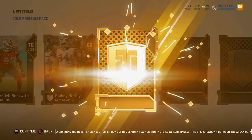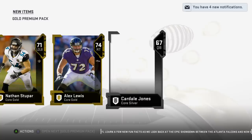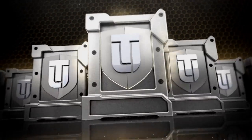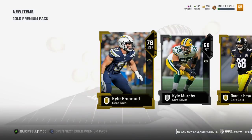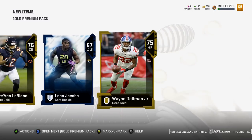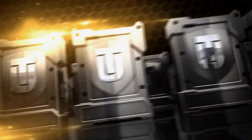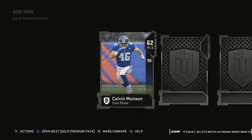Kendall Beckwith might be an okay piece. I don't even know - I've pulled so many golds I'm not sure. Cardale Jones - yeah yeah buddy. Let's do a quick reveal. Darius Hayward - nothing exciting there. Wayne Coleman. Three more packs to go. Give me the cover athlete, give me a DeAndre Hopkins.